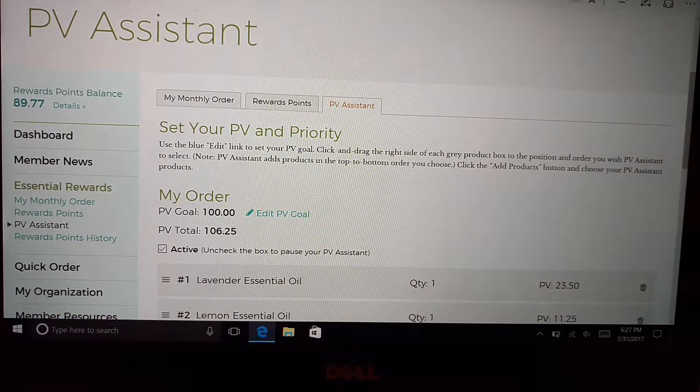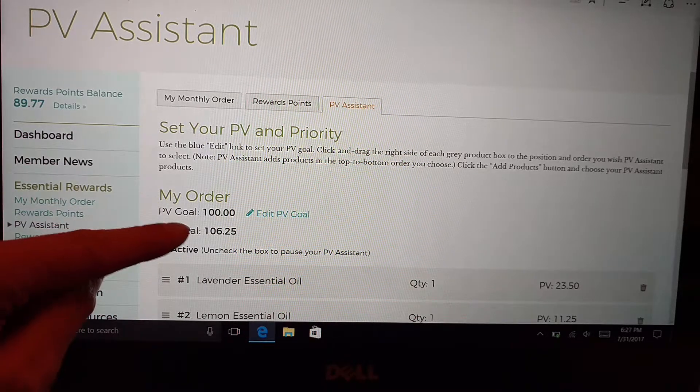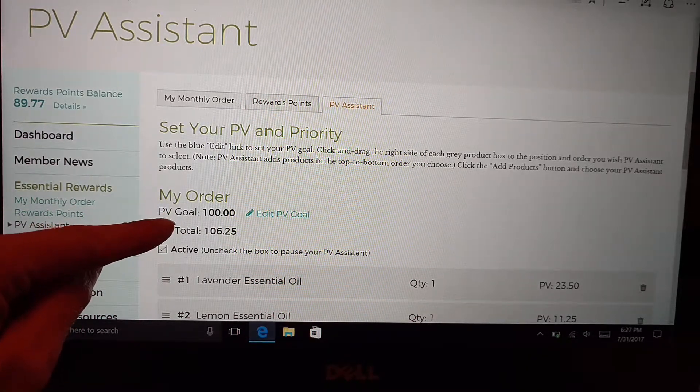We're going to hit PV Assist because I want to talk about PV Assist today. PV Assist is an optional part of Essential Rewards, but everyone should be on it — it is free to do. Essentially, it guarantees that your PV amount in your ER cart will not fall below what you want to set it at. I have mine set right here for 100 PV.